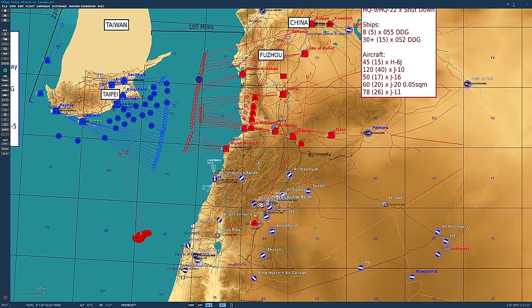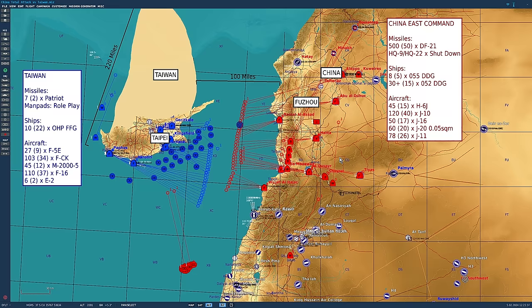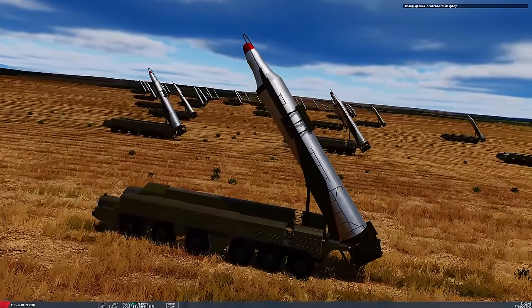Without US help it seems pretty clear who wins — Taiwan would have a little bit of a shot with additional support, but without America there's no chance. China has more aircraft, longer-range missiles, a massive ballistic missile strike, and a massive navy. If it's fun, we'll redo it with American help. Stand by, viewers — welcome to the battle.